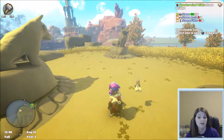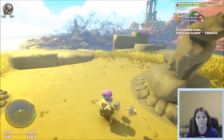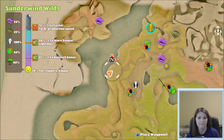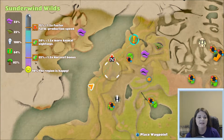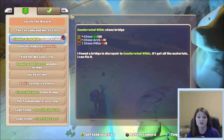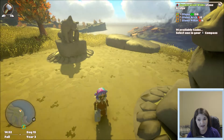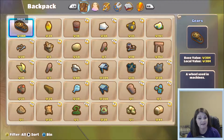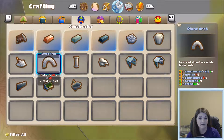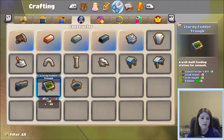I got almost 200 pieces of stone gathered, and then I got this quest for Cenderwind Wild Stone Bridge, where you have to make a bridge across. If I look at my map it's right over here. The quest has you needing 20 stone, four stone arches, and six pillars. The problem is that when you go to make the stuff for it — the archway and the bridge — the stone arch takes a lot of stuff to make.